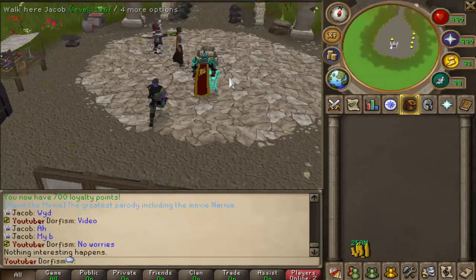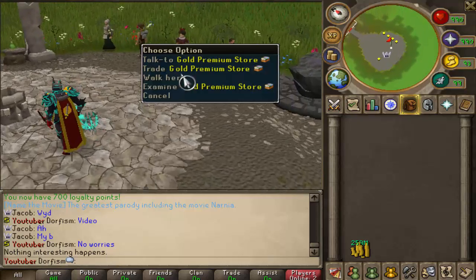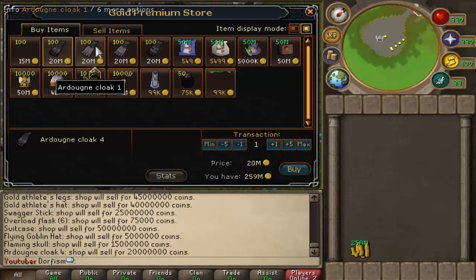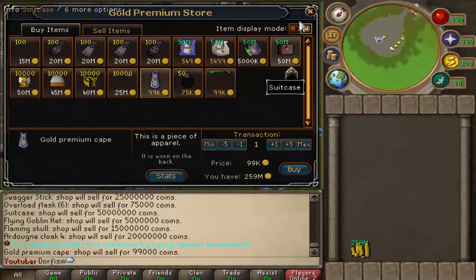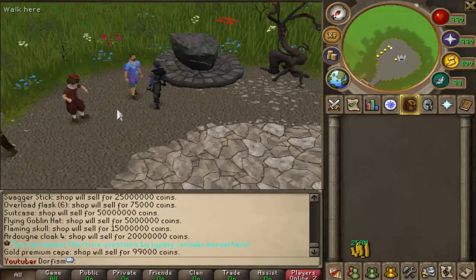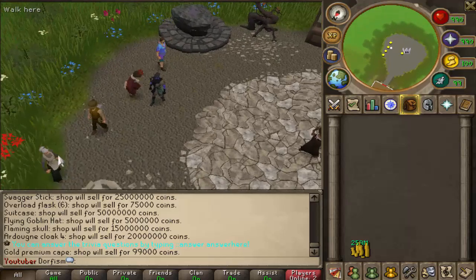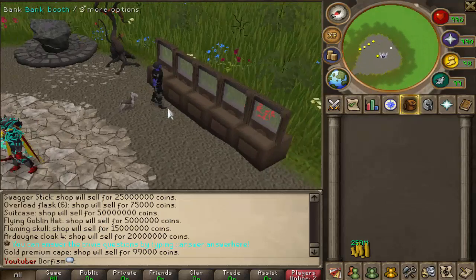This is the donor or premium area. We also have the gold premium zone to check out, which isn't too bad at all - I might actually have to buy some of that golden stuff. The premium cape is normally 99k, and there's the silver premium and normal premium as well.